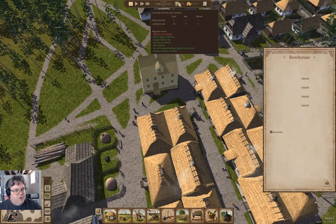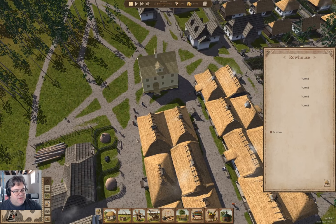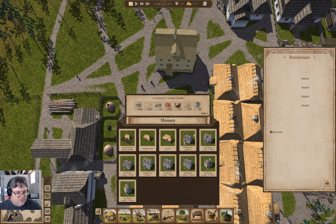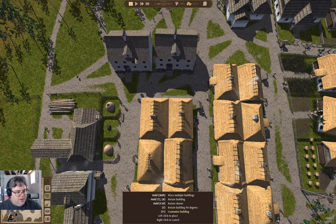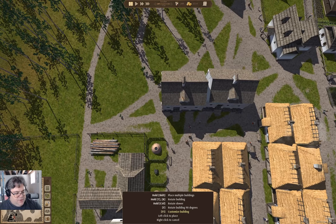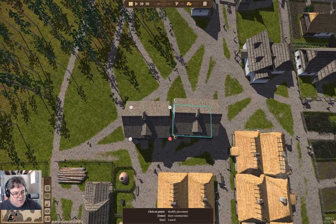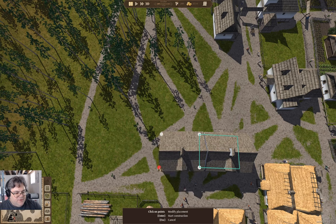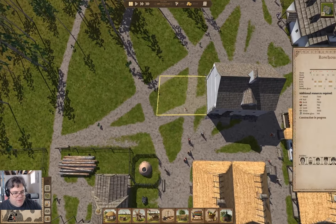Now I've got room for four more families. I'm going to go in here — this is a row house, two floors. We put it here. You can warp them — that is very useful. And we can build that one.